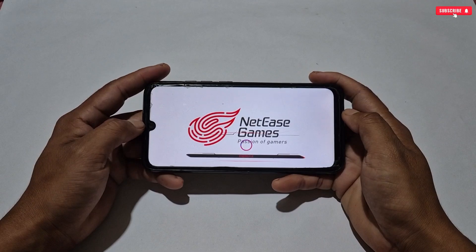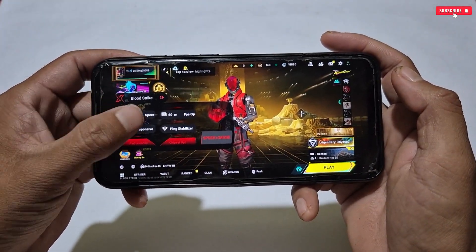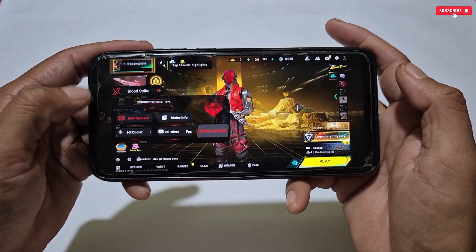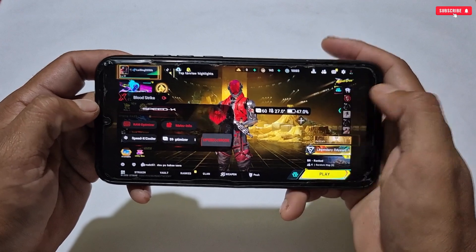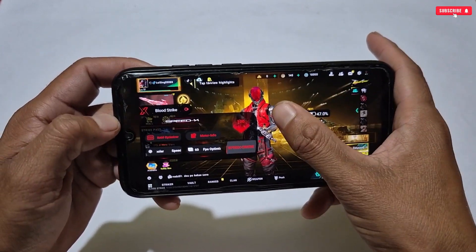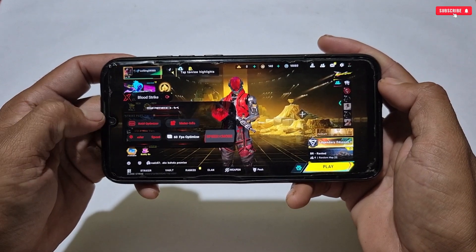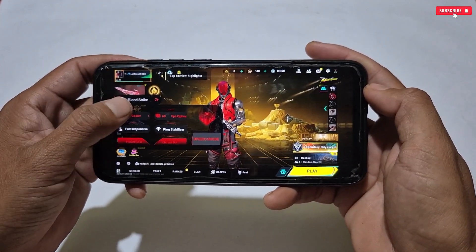When the game launches, a mini game panel appears with some amazing working tweaks: RAM optimization, real FPS meter (turn this off as it may cause lag or FPS drops), Speed X cooler, FPS optimizer, fast touch response, ping optimizer, boost performance, and chipset optimizer. These are the game panel features you can use during gameplay.